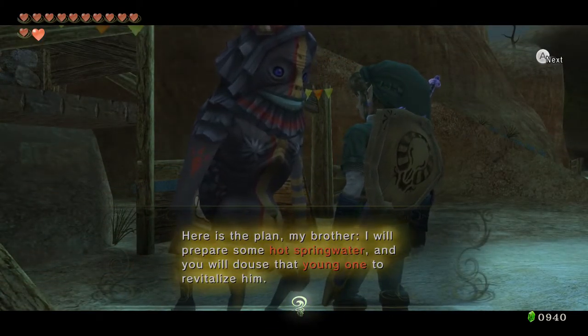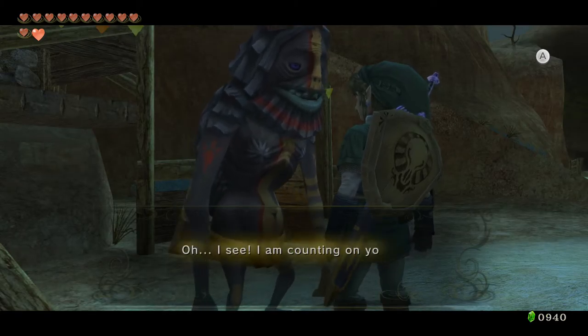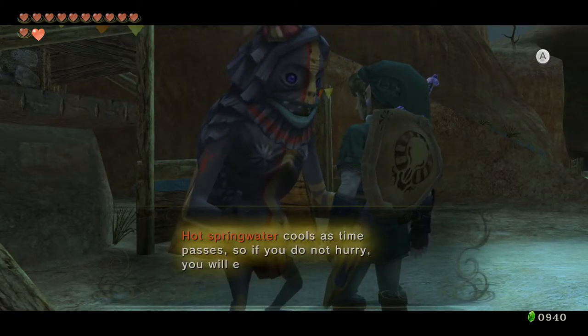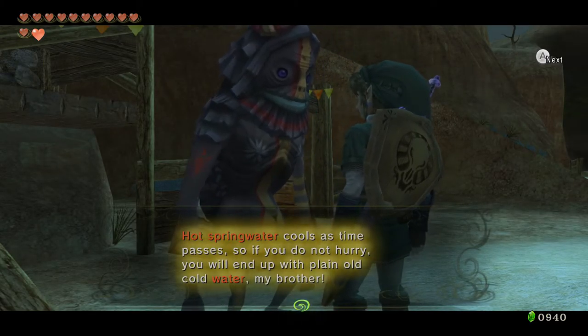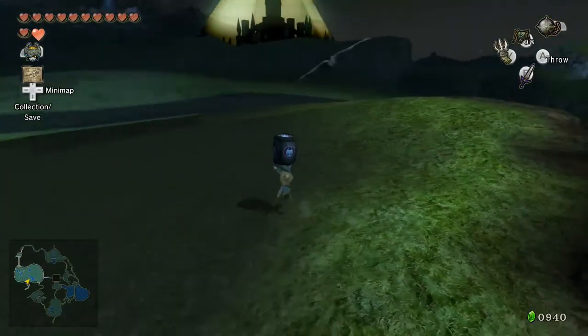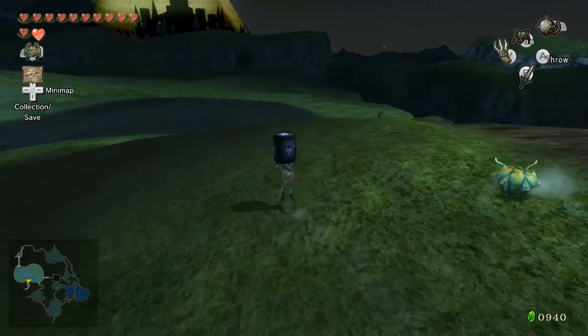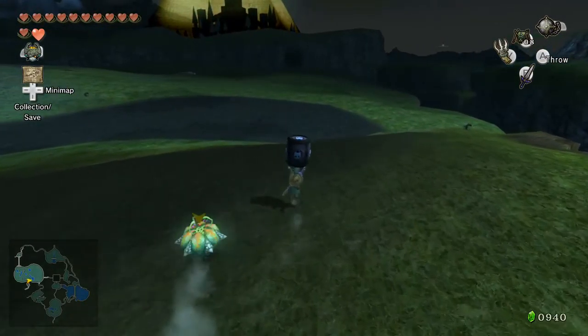So you remember that Goron with the — that was sitting down? Well, he's gonna give us some hot spring water and we're gonna throw it at him, so let's do it. Hot spring water cools as time passes — if you do not hurry, you'll end up with plain old cold water, my brother. I don't know if this is a requirement to get them to buy the castle town or not. So we've got to take this over here without getting hit — if we get hit we drop the spring water.